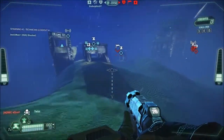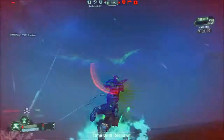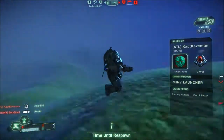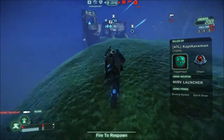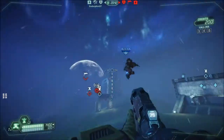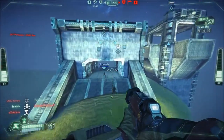Hey everybody, this is Hale doing some Tribes Ascend, and we're on this match. We're on this map where I die instantly. Where the heck did that guy come from? He's like on our spawning hill. He's over there. So I'm going to go up and see if I can defend the generator.